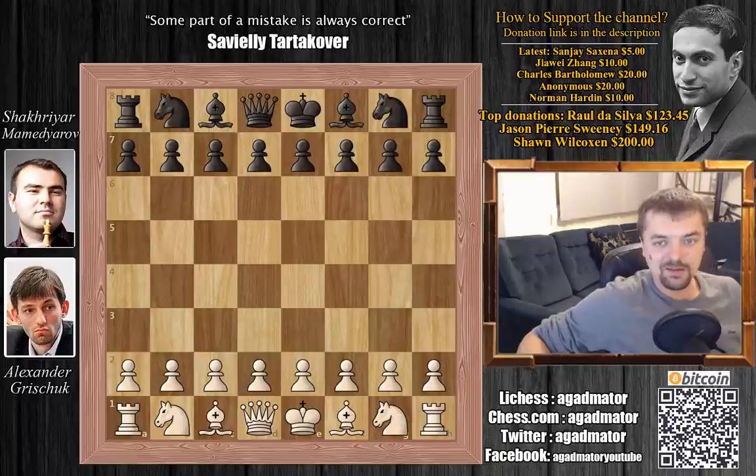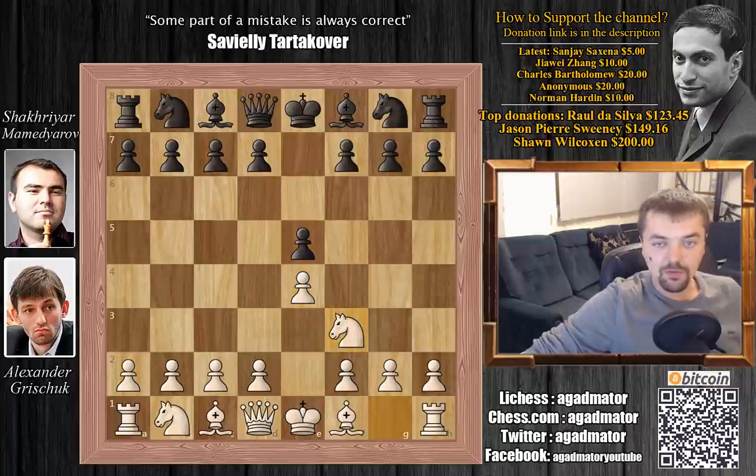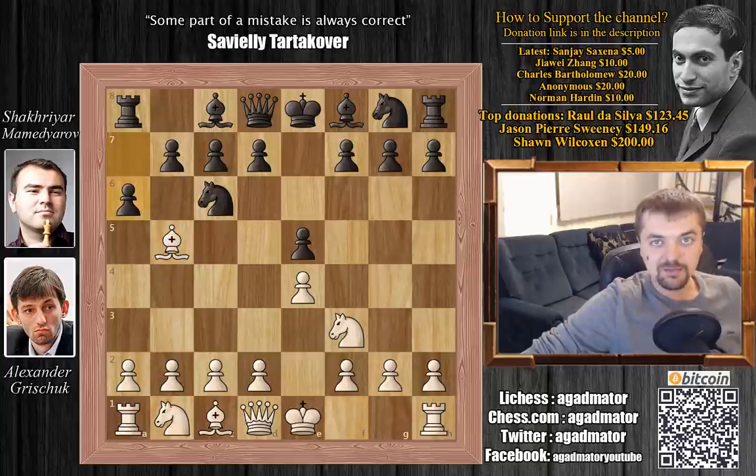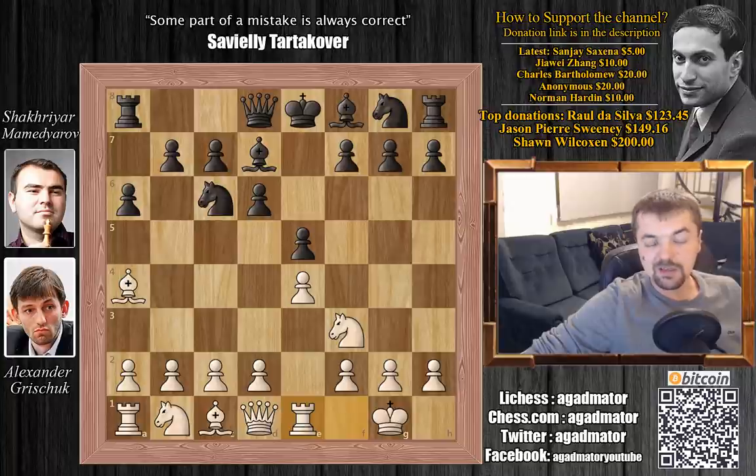Mamedyarov decided to yet again give us an interesting game. Grishchuk has the white pieces and he plays e4. We have e5, knight to f3, knight to c6 and bishop to b5 — the Ruy Lopez. a6, Mamedyarov goes for the Morphy defense, bishop to a4, d6, Grishchuk castles, bishop to d7, rook to e1, and this is move 6 and already we have an interesting move by Mamedyarov.